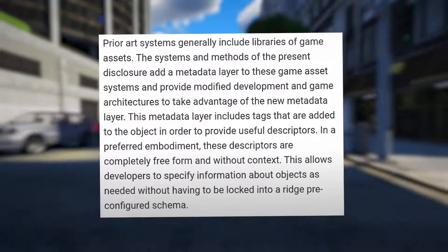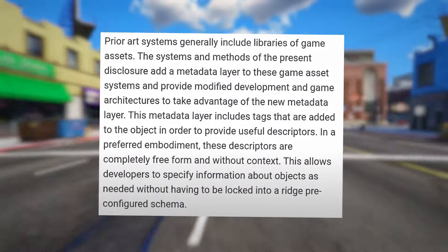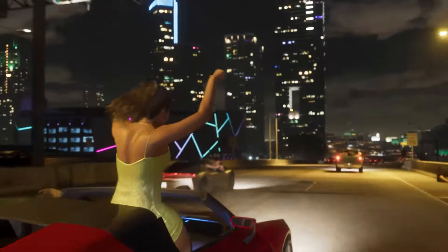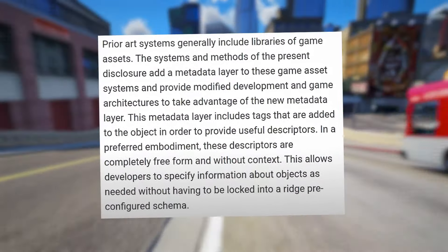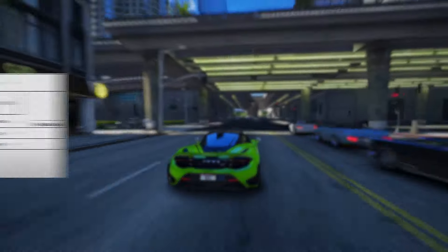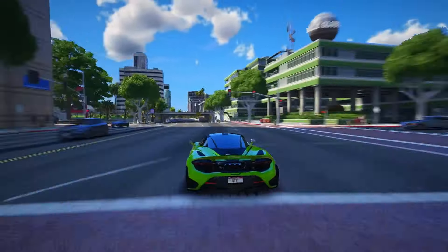Prior art systems generally include libraries of game assets. The systems and methods of the present disclosure add a metadata layer to these game asset systems and provide modified development and game architectures to take advantage of the new metadata layer. This metadata layer includes tags that are added to the object in order to provide useful descriptors. In a preferred embodiment, these descriptors are completely freeform and without context, allowing developers to specify information about objects as needed without being locked into a rigid pre-configured schema. Rockstar's new system introduces an additional metadata layer and utilizes tags for enhanced functionality.